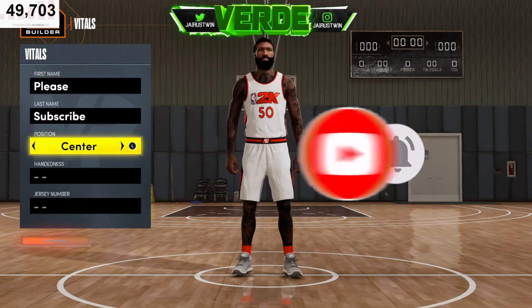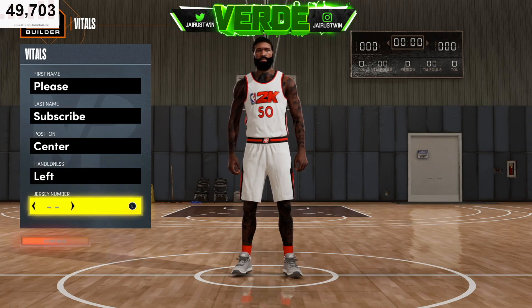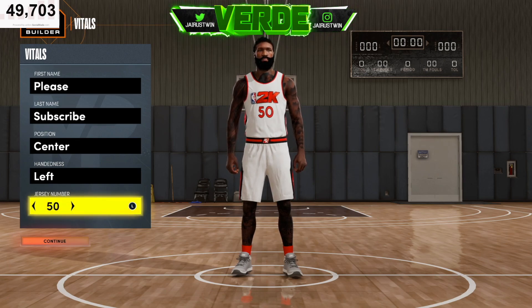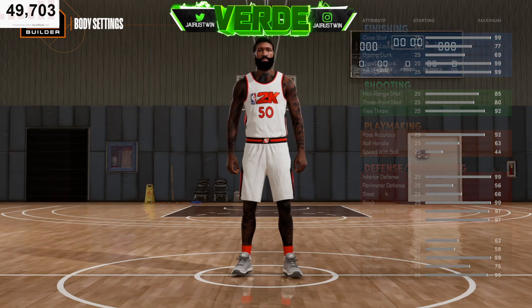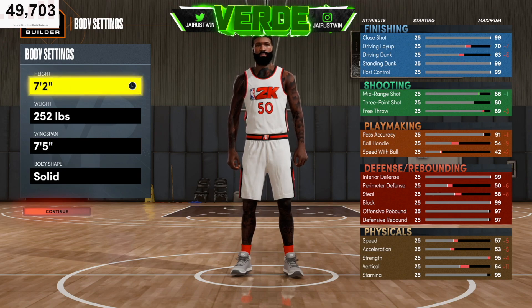We're getting right into this build. Of course this is going to be a center build. We're going to go left hand, because left hand centers sometimes feel a bit more powerful to me. Jersey number we'll leave at 50 since he's playing the five spot. Now as far as body settings, we're going to go 7'2".